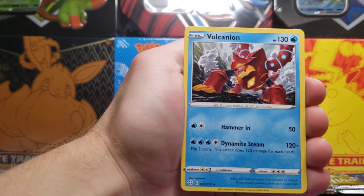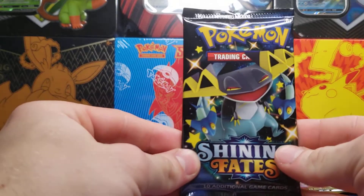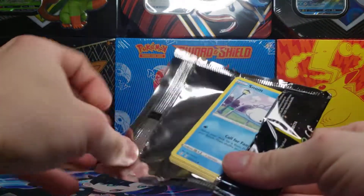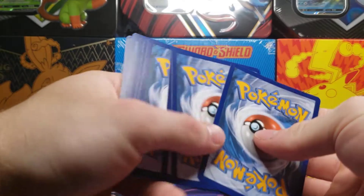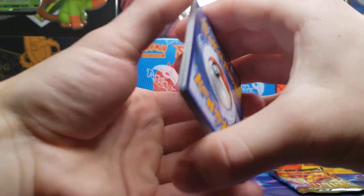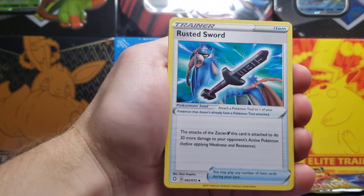We got our Energy. We'll get the dud pack out of the way. Let's see how we can do with our second pack. I'm going to say Lightning Energy — nope, not quite. That's alright. We got Rusted Sword, that card seems to keep following me.